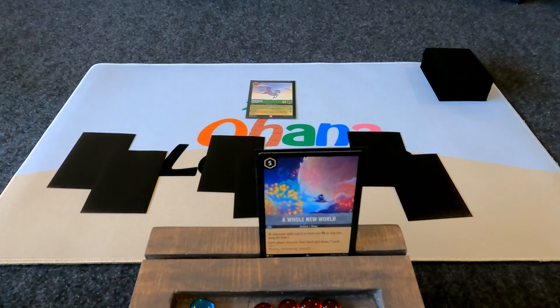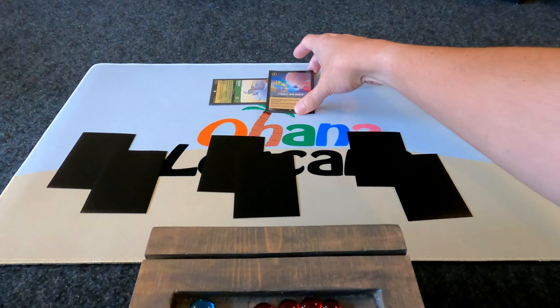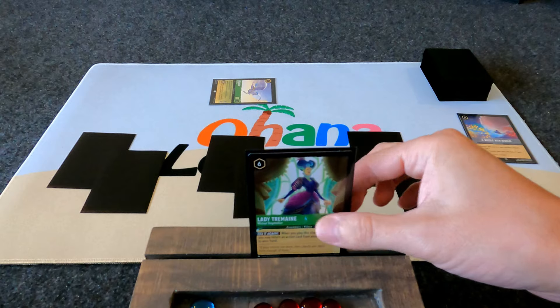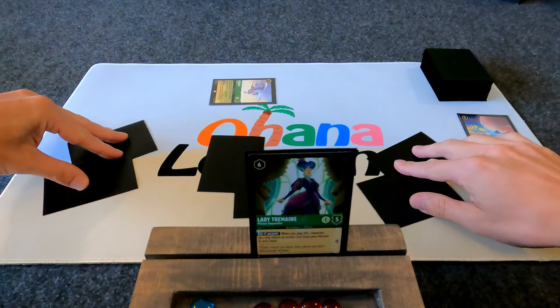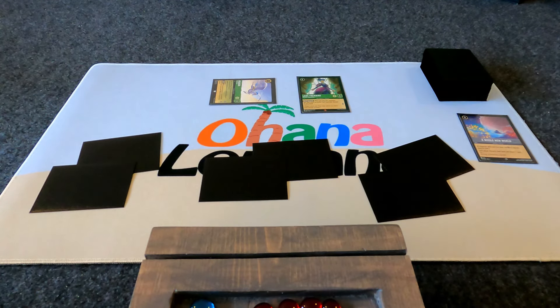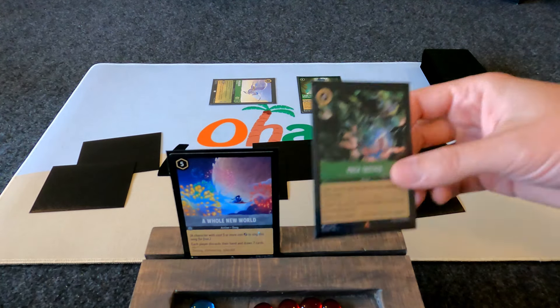Let's look at some lines of play. If I have a five-cost character on the field, I could have it sing A Whole New World. If one of the cards I draw is Lady Tremaine, I could use all my ink, play Lady Tremaine, and take the action back from my discard pile — A Whole New World, maybe even a Pack Tactics.